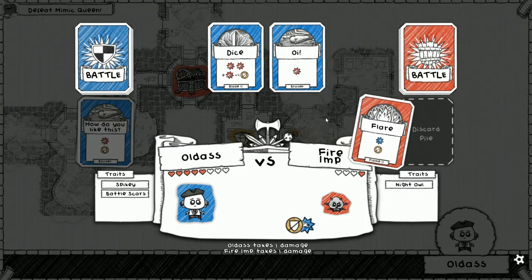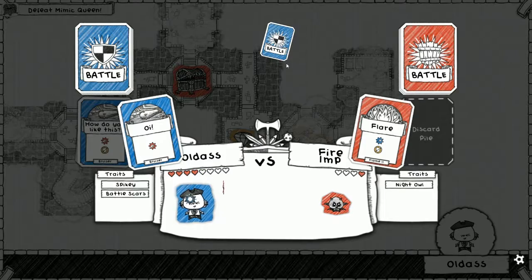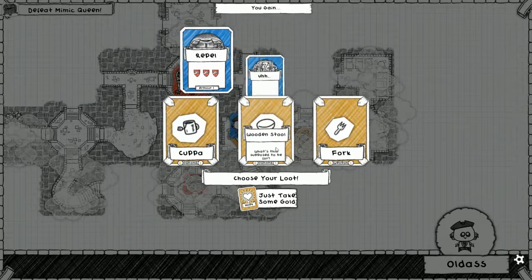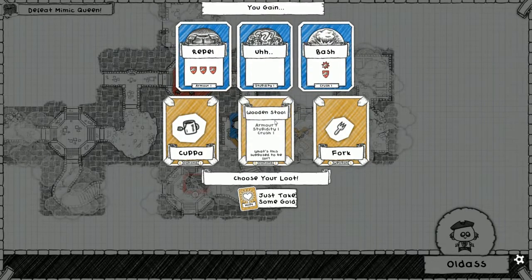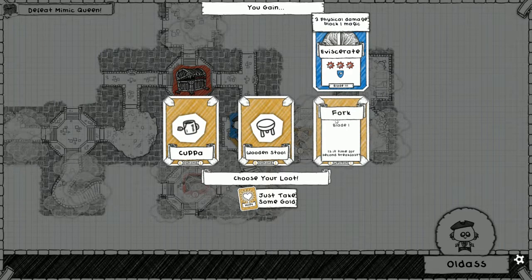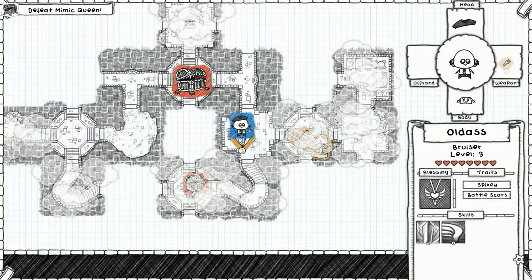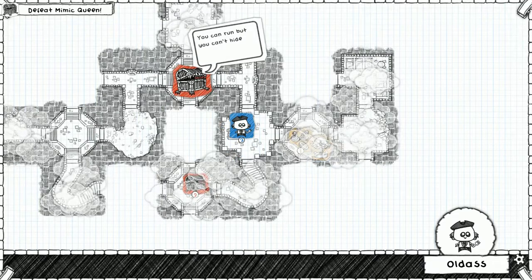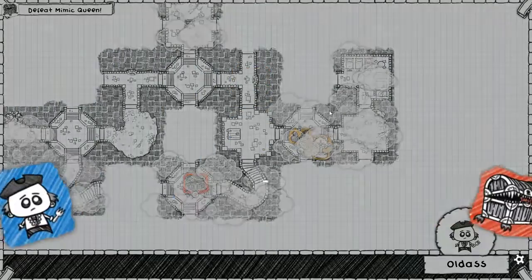Wait, did he survive? That makes me sad. Here's oi! No spyglass - this is gonna be a hard battle. Wooden stool - I might have to take the wooden stool. Eviscerate though - blade three. I think I want to eviscerate. Here we go, give me the fork. All right, mimic queen - let's go to work.